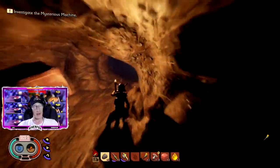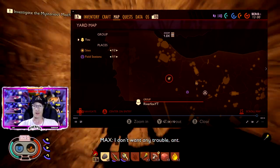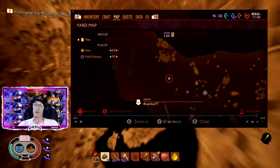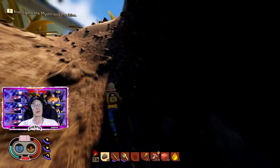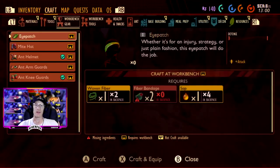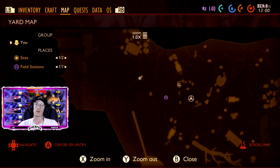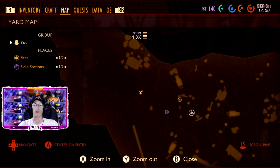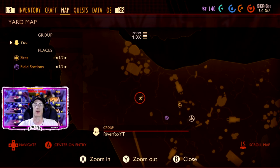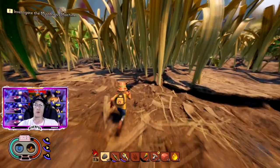I'll show the anthill on the map again just in case you need it — this is where the anthill is. Later on in the game you are going to need to search for ant eggs, and that big cave we were in is the cave where you will find those eggs. So it's always a good idea to make a marker here so you know where it is later on.